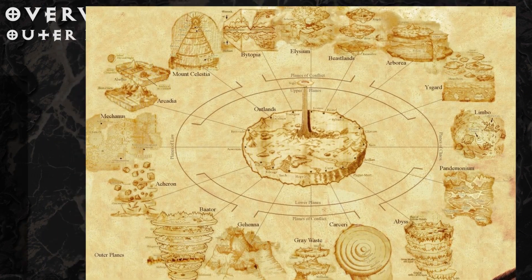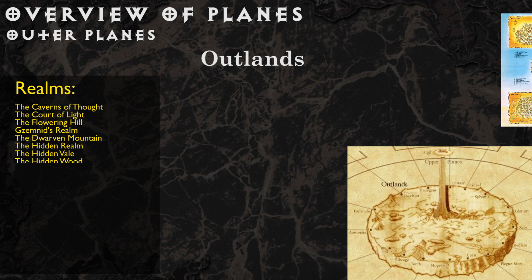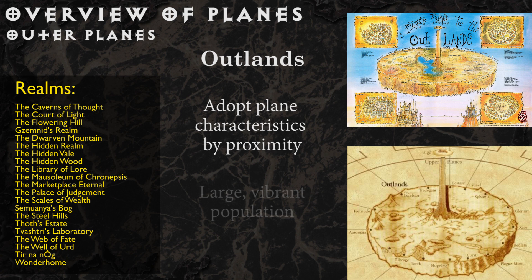The Outlands are centered in the middle of the ring of the sixteen outer planes, and take on the characteristics of each plane that they are close to. Creatures live on this vast plateau and build towns and villages that also take on the characteristics of their closest neighboring plane.